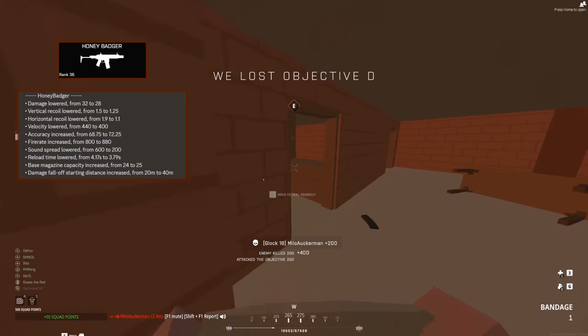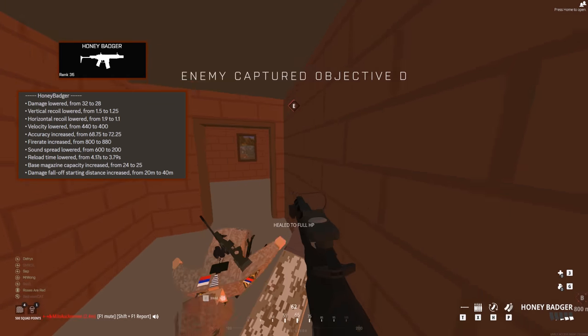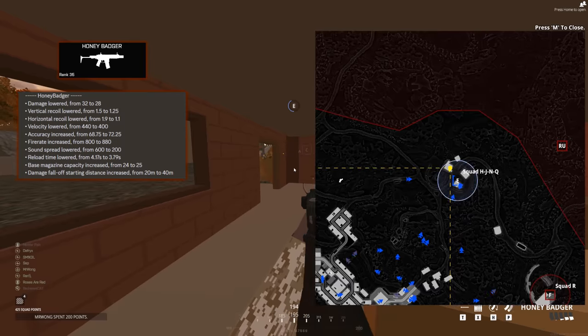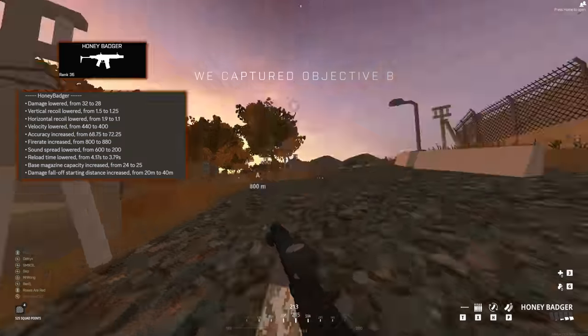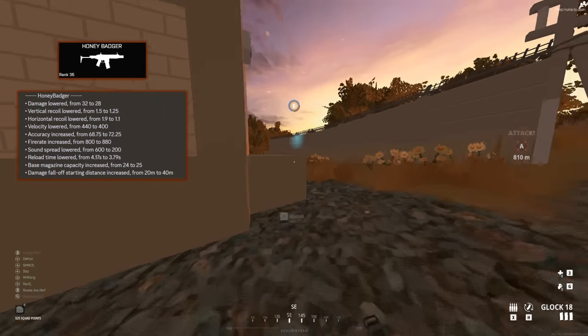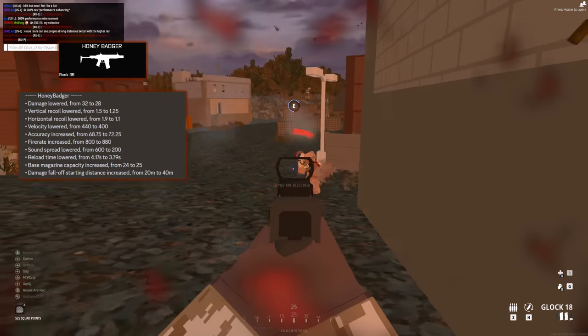The sound spread got lowered, just like the AS Val, which makes you more sustainable — when you kill people, others won't instantly know where you are. Magazine reload time got lowered from 4.17 to 3.79, which is actually pretty big. I noticed this in-game quite a lot, and it actually led to me making one of the builds more of a reload speed build, kind of like the AS Val.